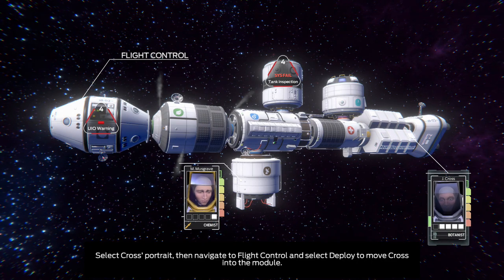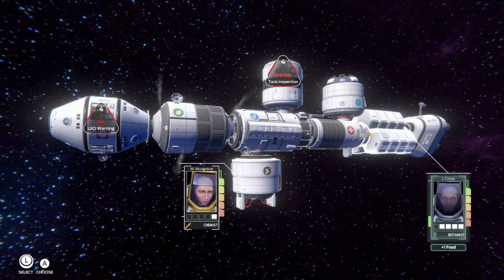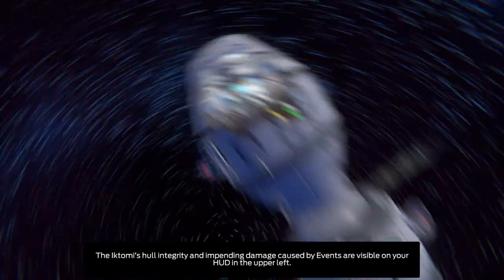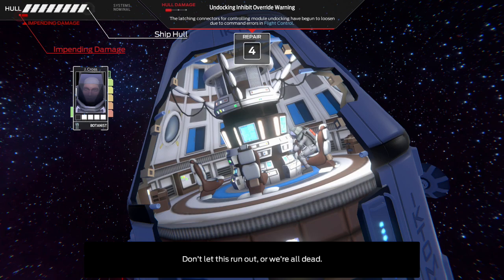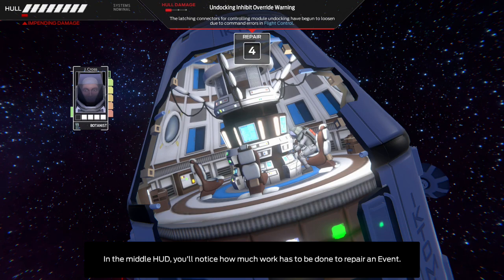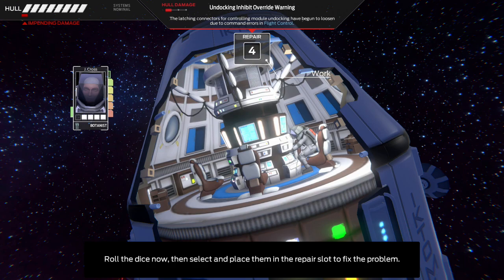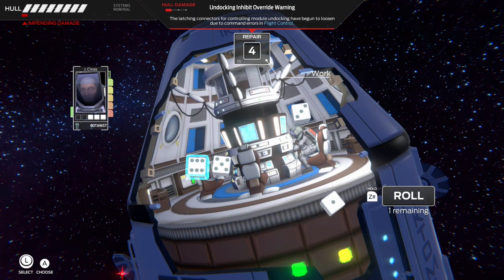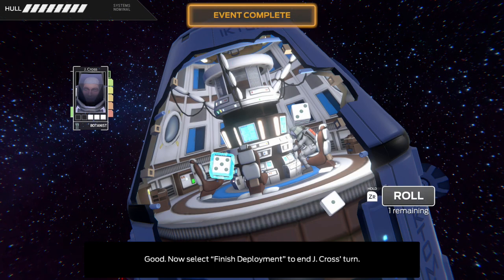Select Cross's portrait, then navigate to flight control and select Deploy to move Cross into the module. The Iktomi's hull integrity and impending damage caused by events are visible on your HUD in the upper left — don't let this run out, or we're all dead. In the middle HUD, you'll notice how much work has to be done to repair an event. Work is done by placing dice into the repair slot. Roll the dice now, then select and place them in the repair slot to fix the problem. Now select Finish Deployment to end J-Cross's turn.